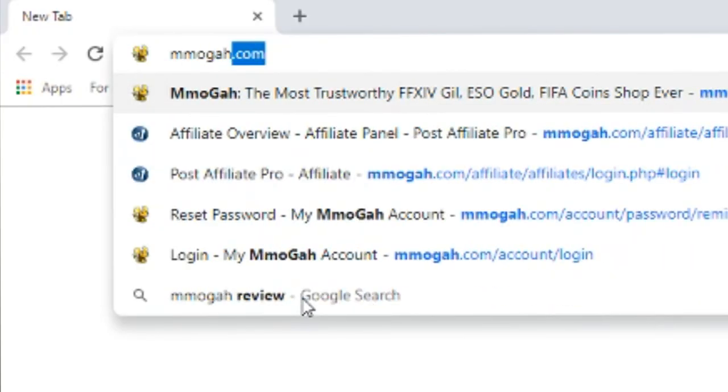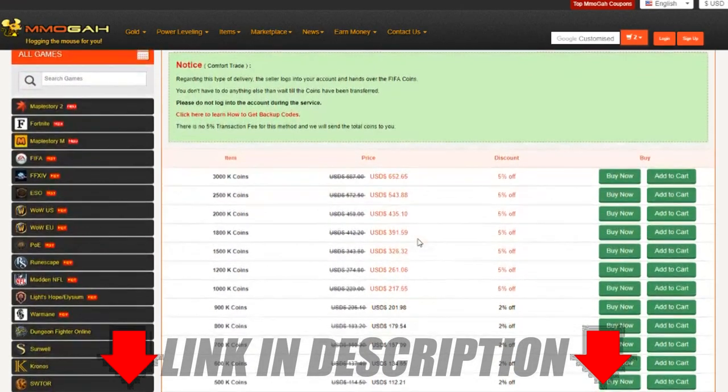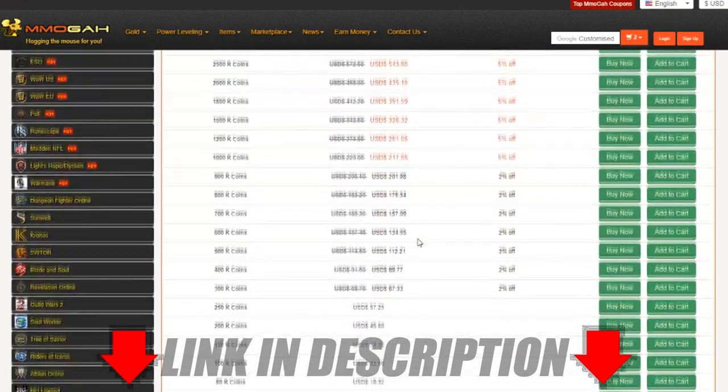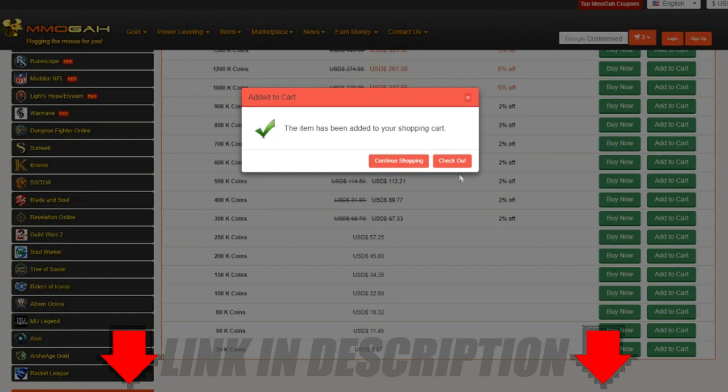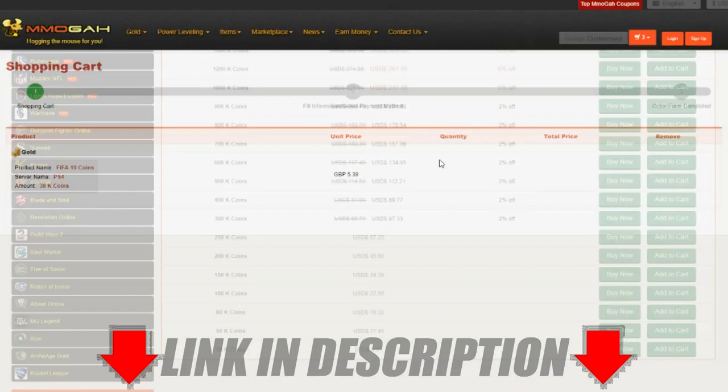If you guys are looking for some cheap, fast and reliable coins, make sure to check out MMOGAH - link is at the top of the description. These guys have been around for years, they're 100% safe and reliable. Make sure to use my code FIFAExpense for a percent off your order at the checkout.